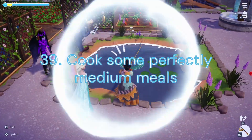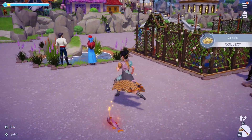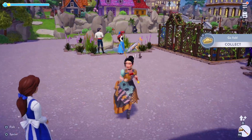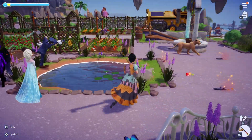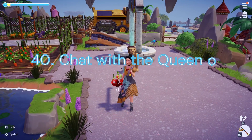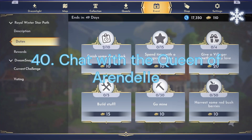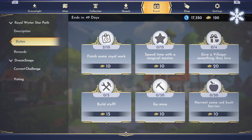Duty 39: Cook Some Perfectly Medium Meals. We will need to cook 10 3-Star Meals. I like to cook Berry Salad, which has 1 Raspberry, 1 Blueberry, and 1 Gooseberry. Duty 40: Chat with the Queen of Arendelle. For this task we will need to have 2 Daily Discussions with Anna — this will take 2 days to complete.